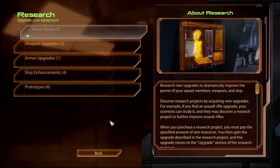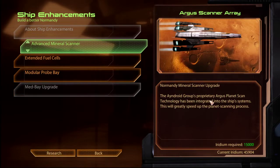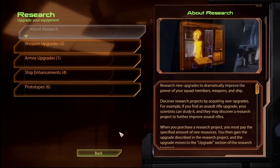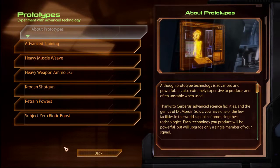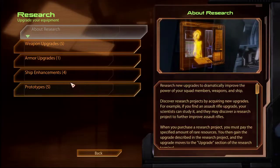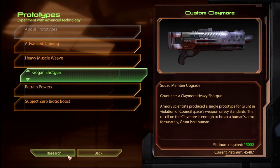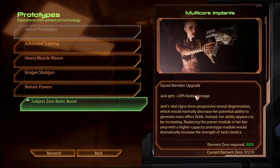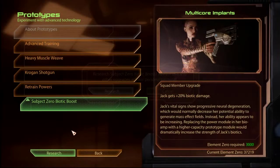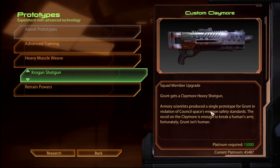Dysfunction Junction on the Normandy. Advanced mineral scanner? I have no idea exactly how that works. Probably doesn't really affect you, Tom. What did they say it does? Accelerates mineral scanning or some shit like that. Subject Zero Biotic Boost — she just gets a flat bonus to her biotics. Because she wasn't already OP in biotics, right?